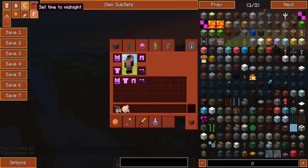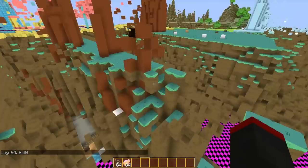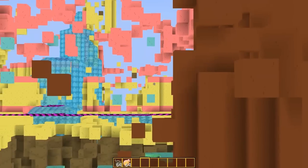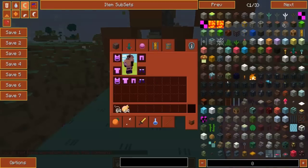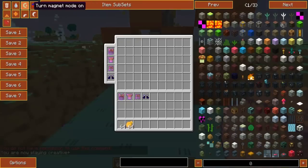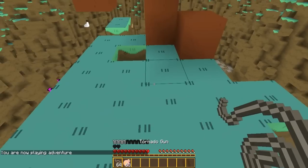Don't turn on the rain. Set time to noon — there you go, that's what I wanted to do. Hopefully the weather doesn't turn on. Everything's kind of sunny. So what we're going to do is ride a tornado right through here through the Candy Kingdom — it's going to be pretty awesome. I'm actually going to regret doing this. I need to set my game mode, but I can't set it to survival. Okay, so we're going to eat ourselves a notch apple and spawn ourselves a tornado.